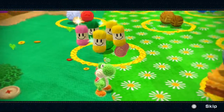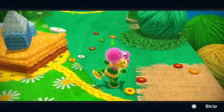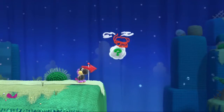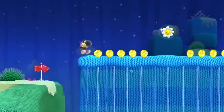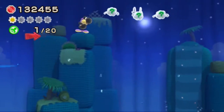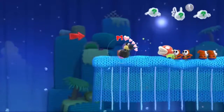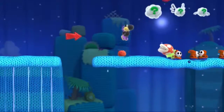Colored bundles of yarn are the most enticing since finding all of them in a level unlocks a new Yoshi design, and there are many fun and creative patterns to acquire. Meanwhile, if you manage to discover all the flowers in a whole region, you'll unlock a secret stage. Just the first of these proves to be quite a test and shows that it takes skill to keep afloat, even though your flutter jump is seemingly unlimited.